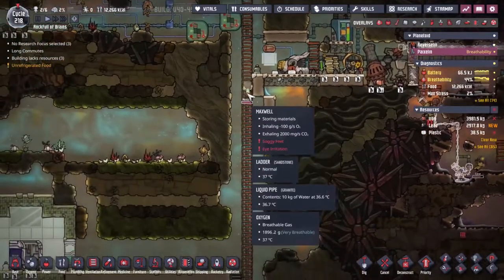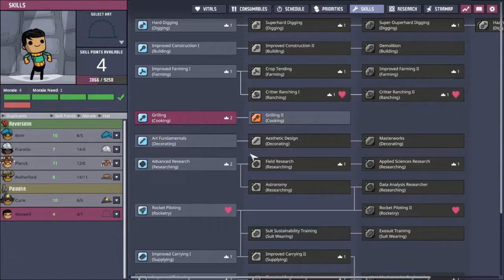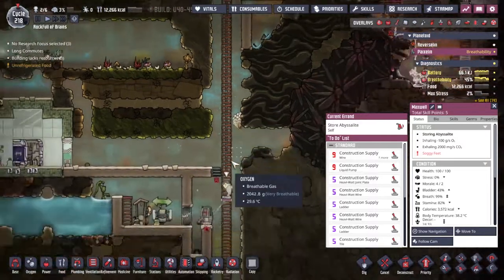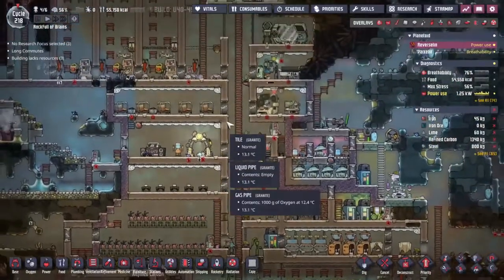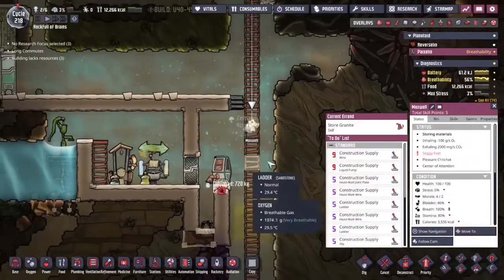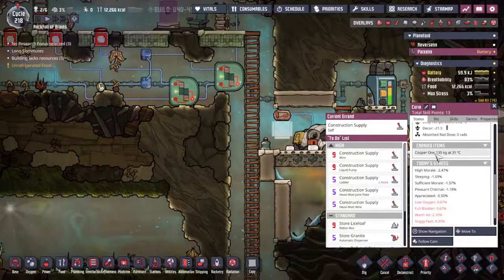For Maxwell, as the majority of his time is spent going around picking things up and putting them away, let's come into his skills and give him the improved carrying. I'm going to give him a hat too - although he won't get the hat yet because we don't have an archway. He does have the ability to pick up larger bundles of materials though. We'll watch here - he'll be picking up 720 kilograms of igneous rock, whereas Curie can only handle about 200 kilos.